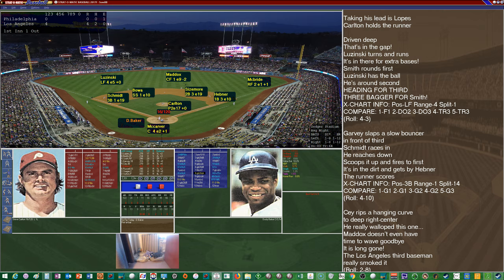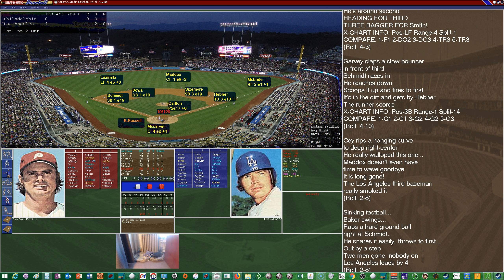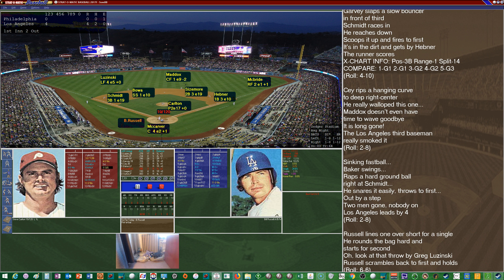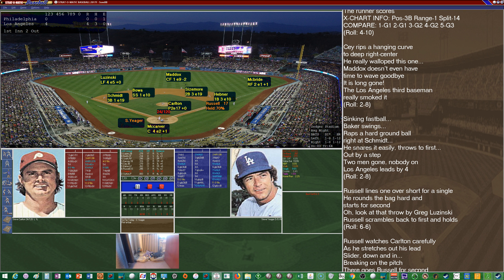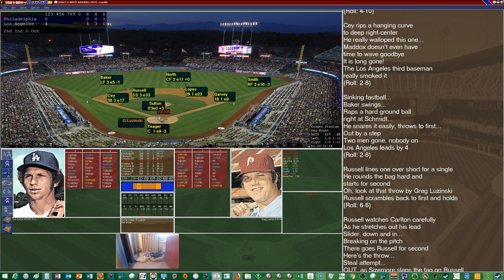Baker is up — .262, 11 homers, 66 RBIs — and grounds it to Schmidt, who snares it easily over to first for out number two. That brings up shortstop Bill Russell — .286 with three homers and 46 RBIs — and that will be a base hit past Bowa. Russell on with a two-out knock, which brings up Steve Yeager, the light-hitting catcher at .193 with four homers. Looks like Russell is going to try to steal, but he'll be gunned down by McCarver. Damage is done as the Dodgers take a 4-0 lead after one.